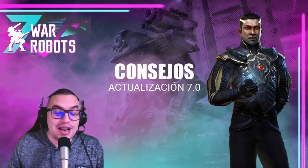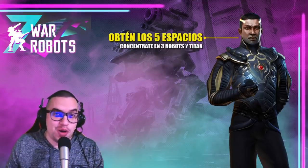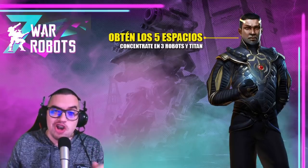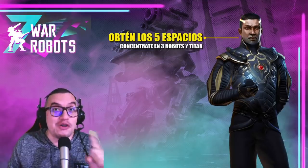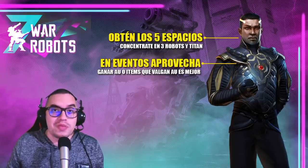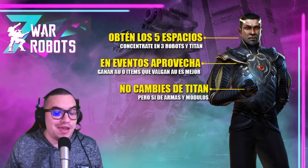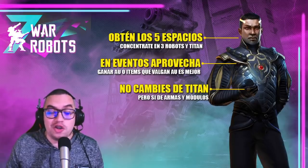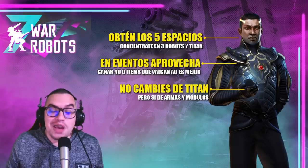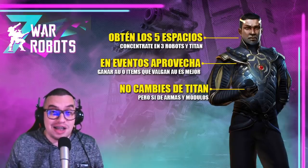Hey everyone — some important tips for update 7.0. Some are basic: fill all five hangar slots, but focus your effort on equipping three effective options — they don't have to be meta, but they need to be effective. Also focus on a single titan. In events, try to earn Au from chests — with enough Au you can buy competitive passive modules. Don't switch titans, but do switch weapons and modules. A common mistake: many players have a Minos, an Arthur, and an Ao Min all at levels 20, 30, and 40 — but none are competitive. That's a mistake.